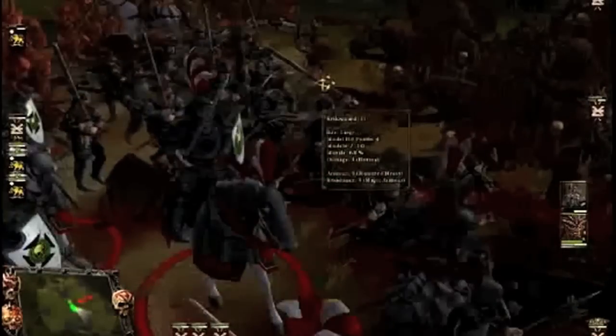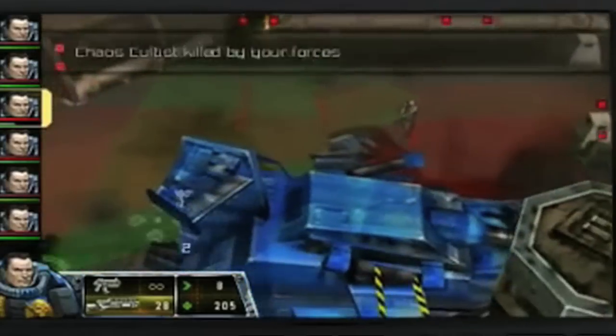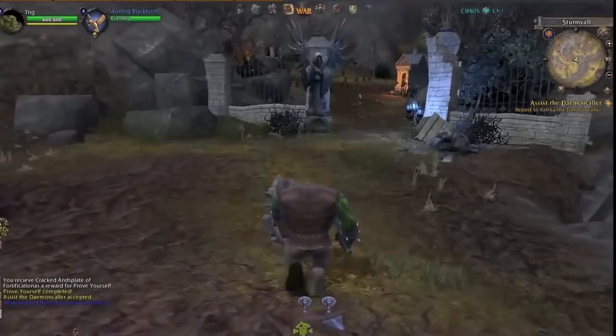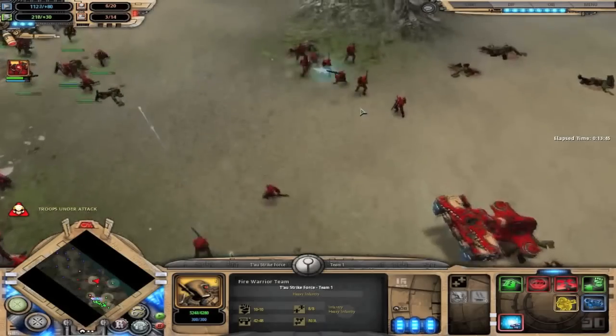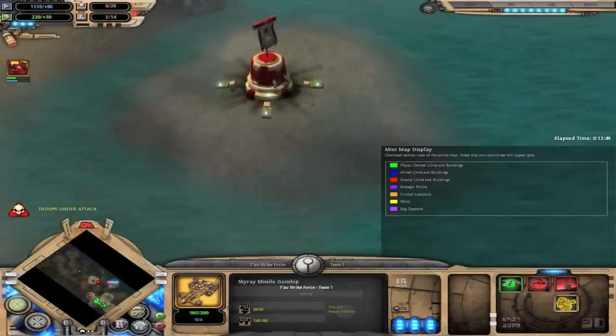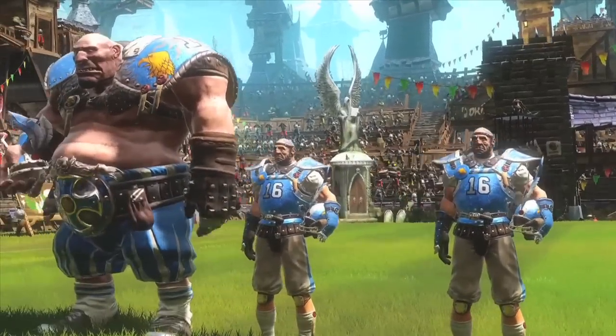The same year gave us Mark of Chaos on PC and later Xbox 360. Warhammer 40,000: Squad Command came to PSP and DS in 2007, followed by the ill-fated MMO Warhammer Online: Age of Reckoning in 2008. A third expansion for Dawn of War, Soulstorm, also arrived in 2008, although this wasn't developed by Relic.